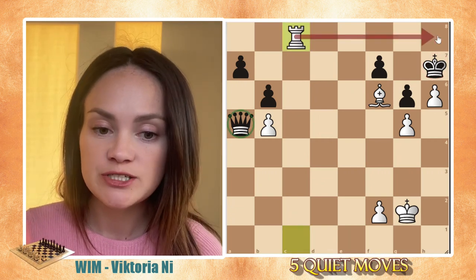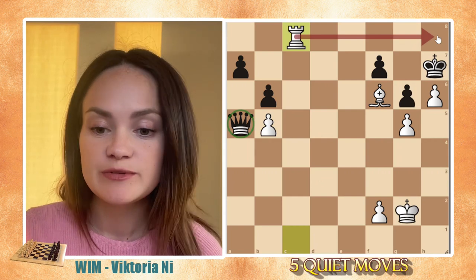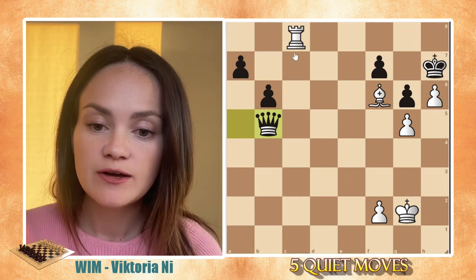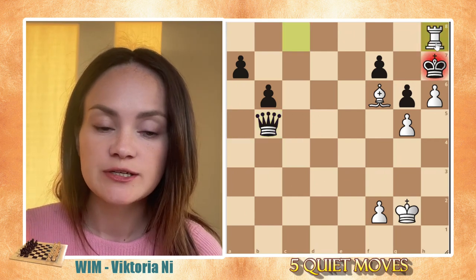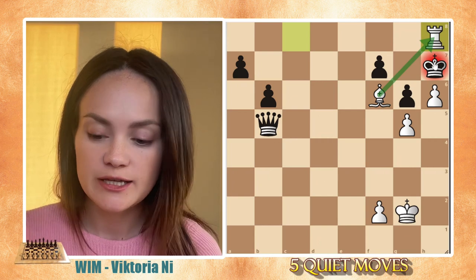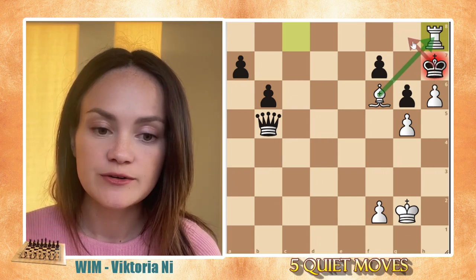After rook to c8, rook to h8 will be unstoppable and checkmate is coming in the next move. If black plays queen takes b5, white will continue with rook to h8, and that will be checkmate because it is defended by the rook and the king has nowhere it can run away.